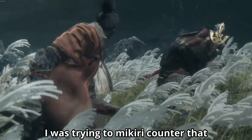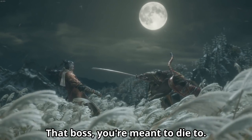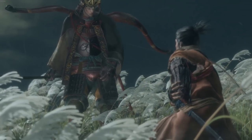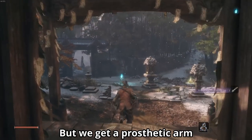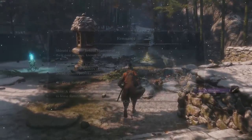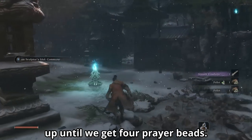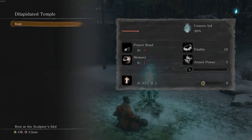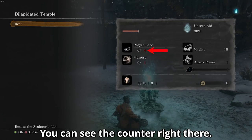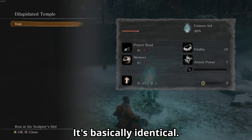I was trying to Makiri counter that, but we don't have a Makiri counter. That boss here is meant to die too — then he cuts off your arm. But we get a prosthetic arm. So far this is a normal playthrough, up until we get four prayer beads. It's almost like a heart piece in Zelda — you get four heart pieces and then you get a heart container. It's basically identical.